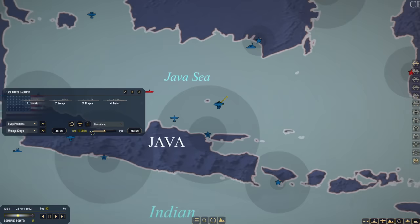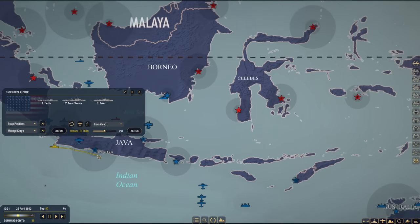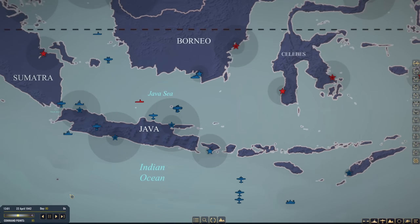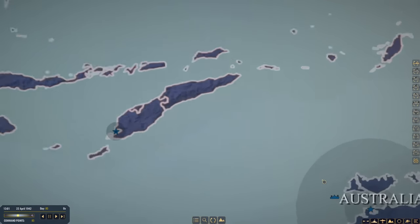Task Force Basilisk — we're going to send reinforcements and they will continue to defend Surabaya. It is day 80 of the campaign and we do have 85 command points. We have a convoy heading all the way to Batavia carrying troops and supply. But it is time to get a new task force.